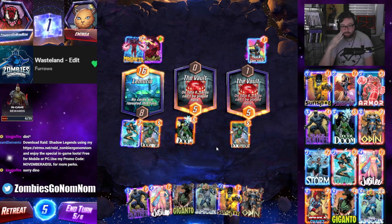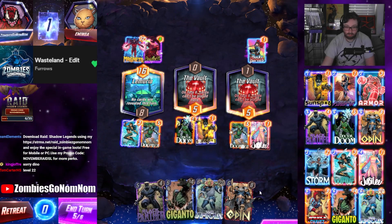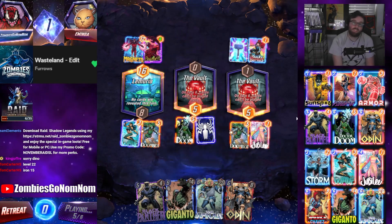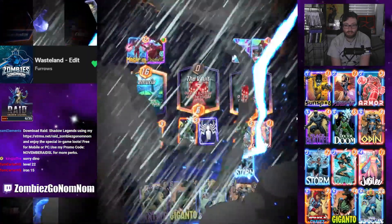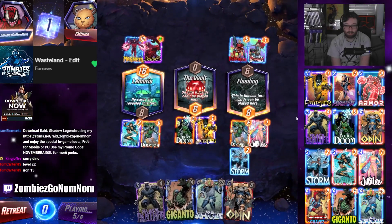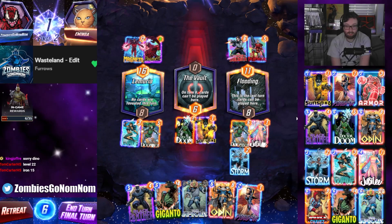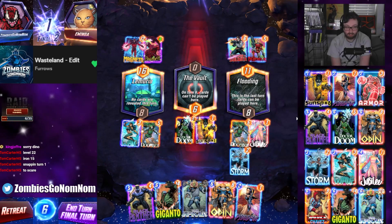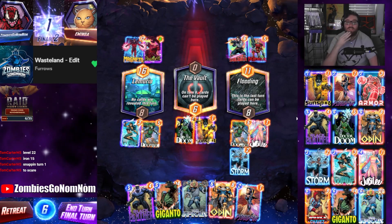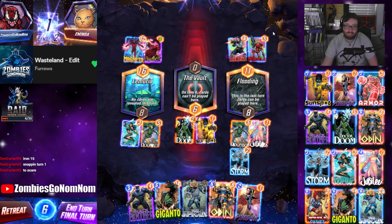This is kind of awkward, but I think the way we make it not awkward is we do this. Storm is actually not terrible for us. We have a choice to make here chat. Snap on turn one to scare you, assert that dominance. So they have to fight for both lanes - they're going to think I'm gonna fight for this lane.